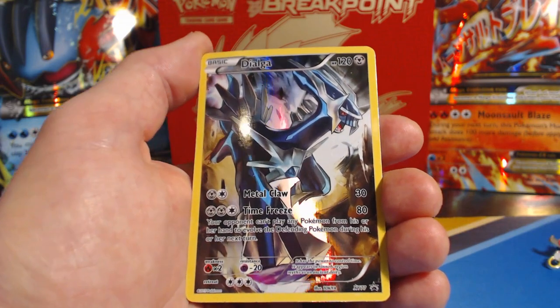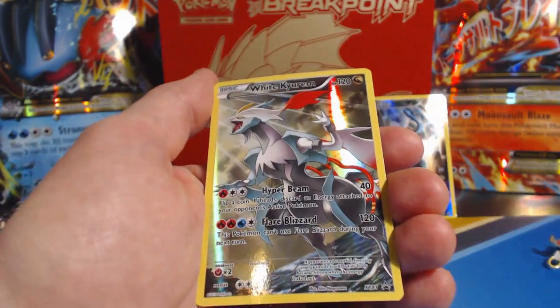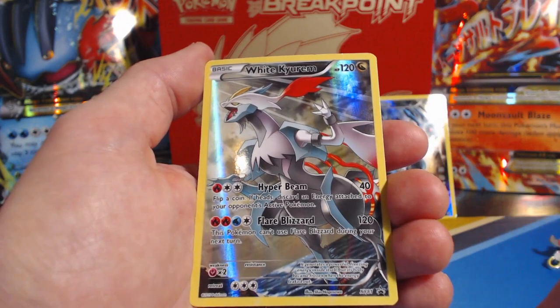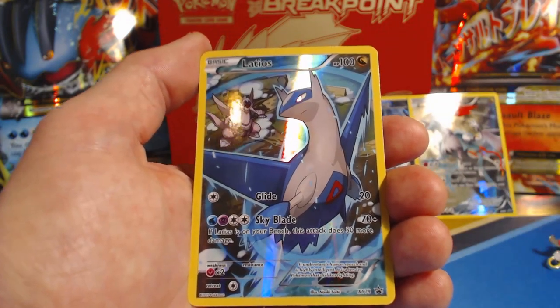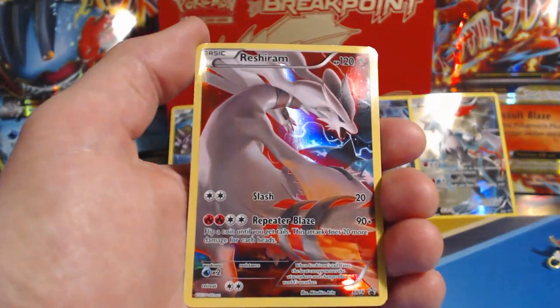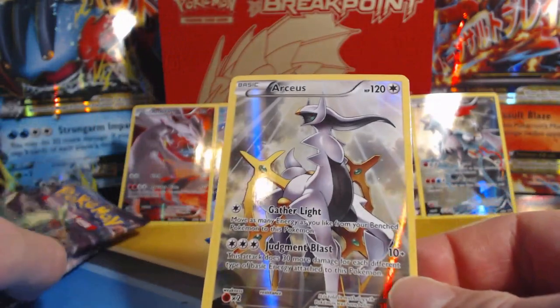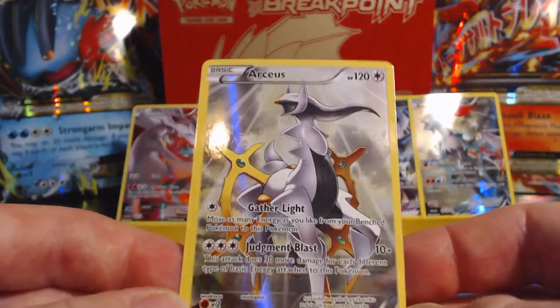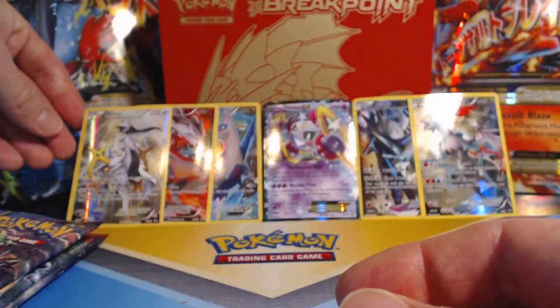Dialga — really pretty cool looking. Love the artwork. White Kyurem — it's got like little wimpy arms, never really noticed that. Latios. Rusher Ram — yeah, Rusher Ram's awesome. And Arceus — I hope I'm pronouncing that right. I remember wanting to get one of these booster boxes. They were only like 100 bucks and I passed up on it. Then soon after, now they're like 200, 250 dollars. I should have bought one of those.